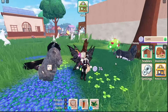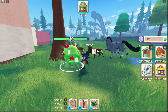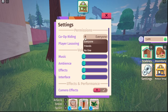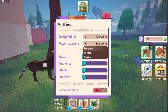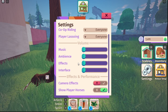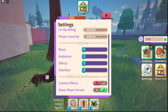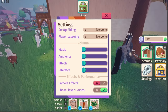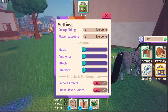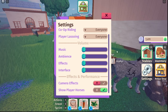In the settings there are some really amazing things. There is now co-op riding and you have settings for that — no one, friends, or everyone. You can see avatars of somebody lassoing another horse. You have individual adjustments for your volumes, just like in Dragon Adventures and some other Sonar games. And down here is this beautiful feature: Show Players' Horses. You can see some other people's horses — we're going to turn that off to help reduce being overwhelmed, lag, or anything like that.